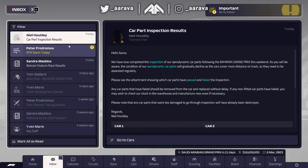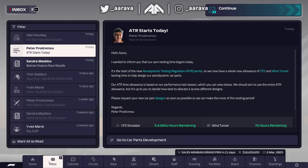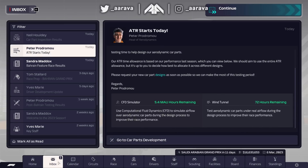We learned a lot from the first episode about how the tire compounds were reacting, the two-stop versus one-stop with Lando versus Oscar. As the car gets better we'll try different things to maybe get those elusive first points. We've got a brand new ATR period beginning - we used all the CFD and wind tunnel last time, so now we have a new set.